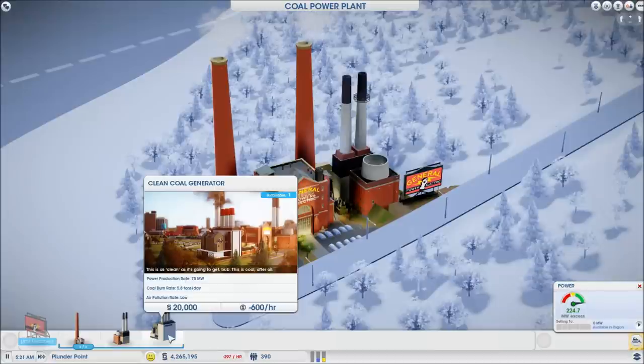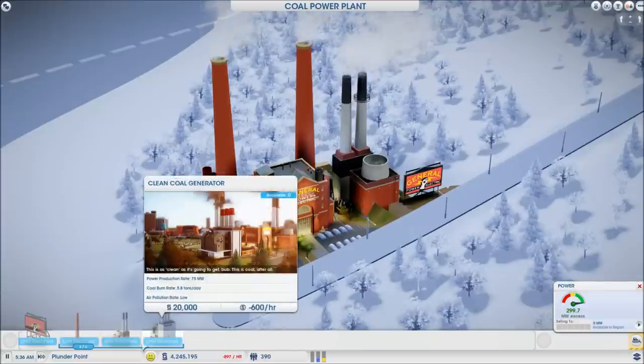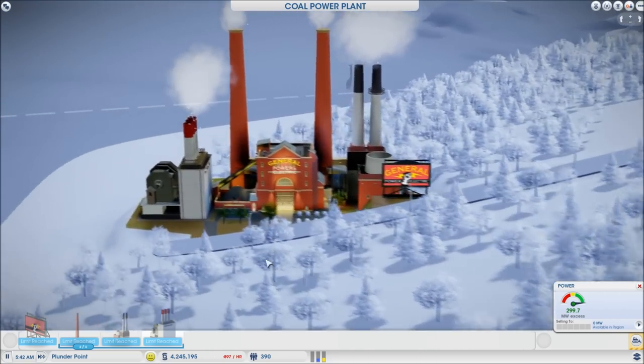The last module has to be unlocked through education — that means having a university in your region with the school of engineering, and completing the research for it. It is a clean energy option: pollution is low, burn rate is in the middle between the other two, and it still produces 75 megawatts, so it's definitely a better option. The entry cost and cost per hour are not significantly higher. So there you have it — that's the coal power generator. Thanks for watching and stay tuned for the next one.